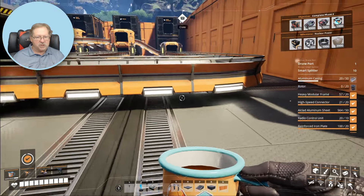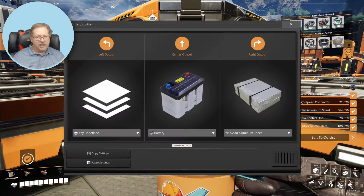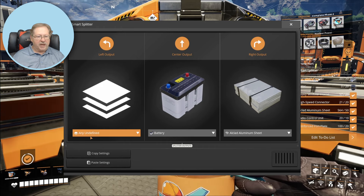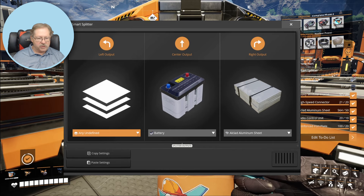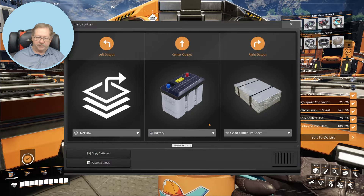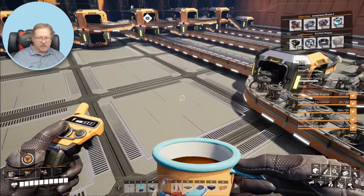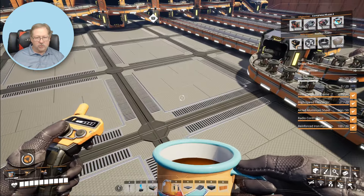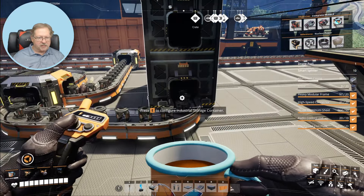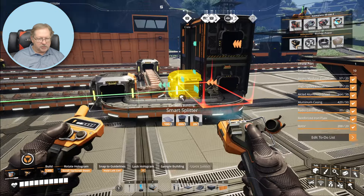So they begin sending the overflow they need to each one. This one is the Alcat aluminum on this side, and I believe I already have this one configured to go Alcat aluminum to the right. The center output is batteries, and over to the left I'm going to change this to be overflow. So I'm now going to set up the smart splitters to begin sorting out here instead of sorting it back at the containers. Let's get started.